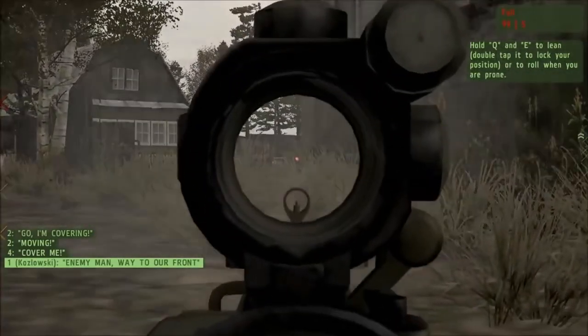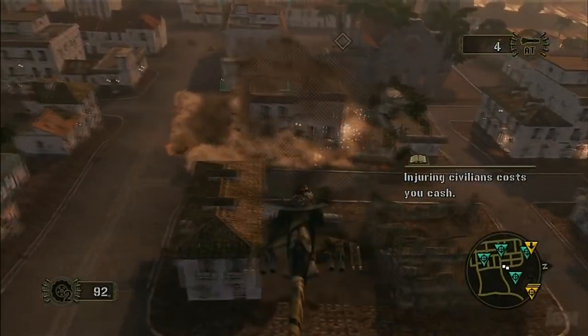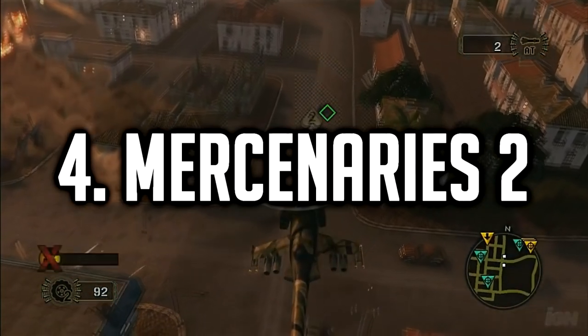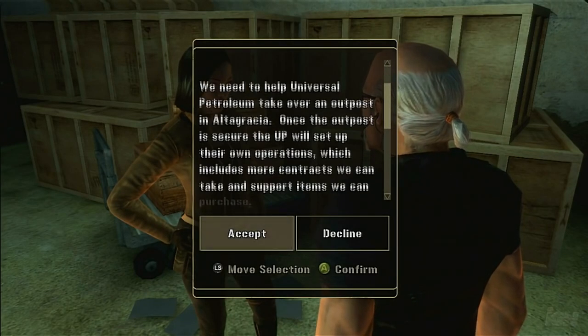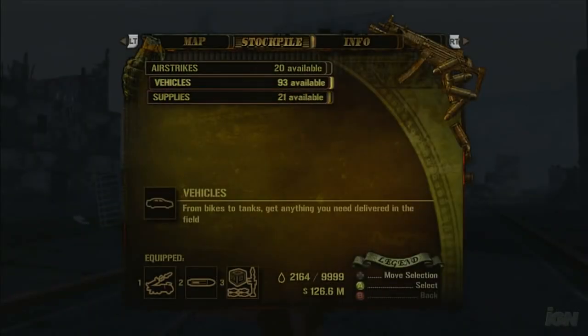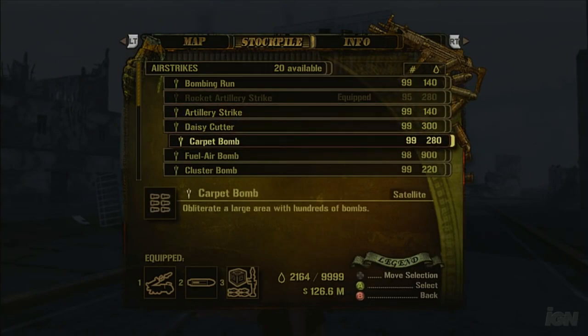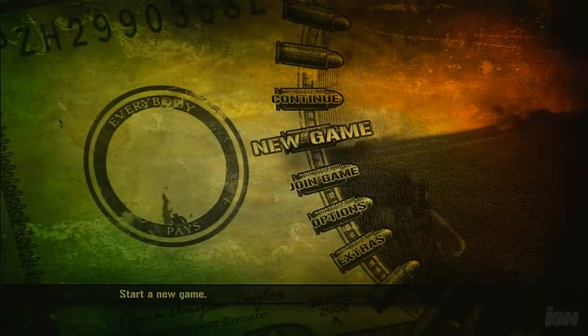The fourth game on this list is Mercenaries 2. Mercenaries 2: World in Flames is an explosive open-world action game set in a massive, highly reactive war-torn world. A power-hungry tyrant meddles with Venezuela's oil supply, sparking an invasion that turns the country into a war zone — but for you, the international crisis is all upside. You are a mercenary, and you profit from chaos.